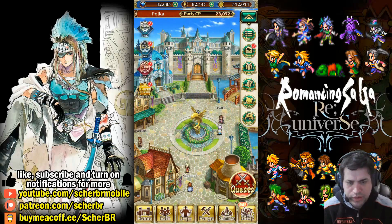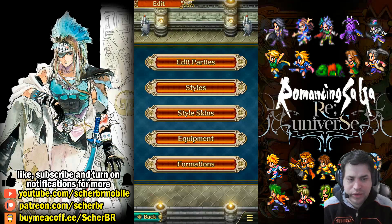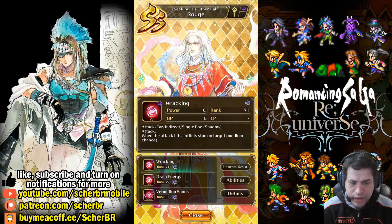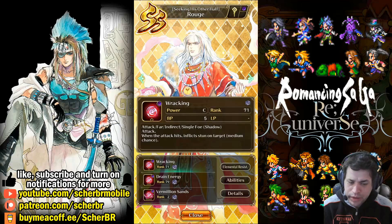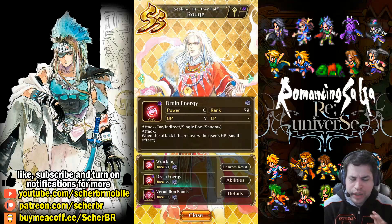He's very well known because he's one of the best characters that can inflict paralyze. He has a lot of good things going for him. So I'll be clicking here on Style so we can check on him. Let me click here on Rouge. Let's talk about his three attacks. We have Rocking — it's an attack that can inflict stun. Stun is not like paralyze. Paralyze is something that gets inflicted for four turns, and stun only works for one turn. We have Drain Energy that recovers HP when he attacks, and it's a small effect but it will heal for some good values.